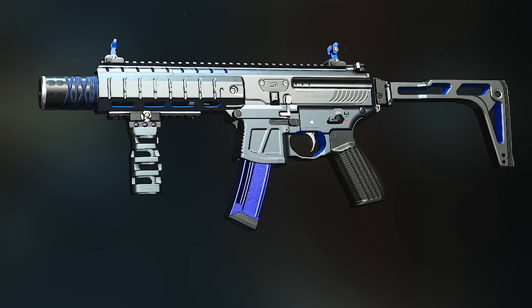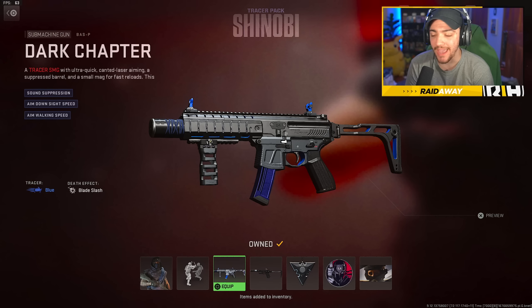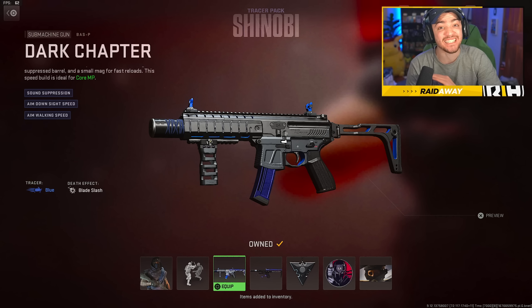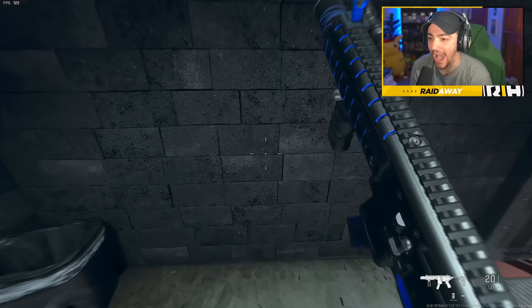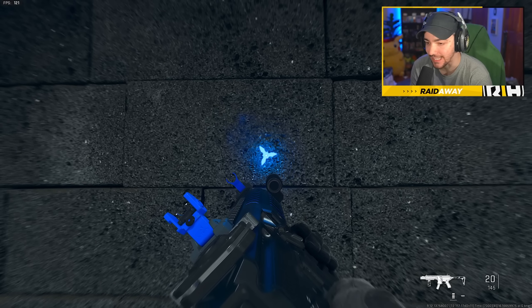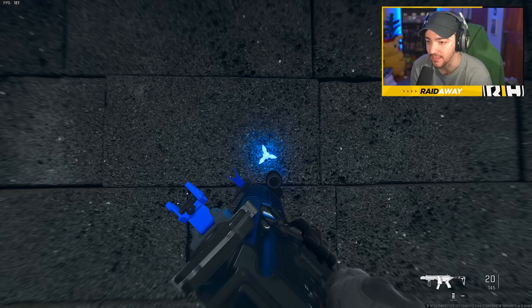Hold up guys. So we got a brand new laser gun in Modern Warfare 2, and this is probably the most futuristic weapon in this game. It's a brand new bundle called Tracer Pack Shinobi. It has blue tracers, so it looks like you're shooting out a laser, and the death effect is insane. This gun has a laser just coming out of it, and it has its own unique laser — it's basically a shuriken. I just love the blue aura coming out of this gun.